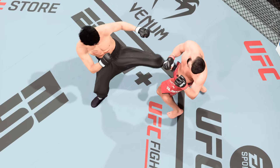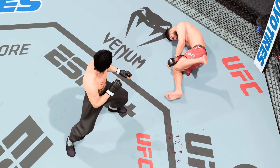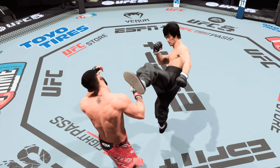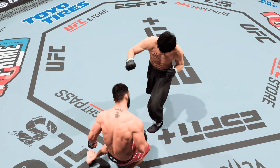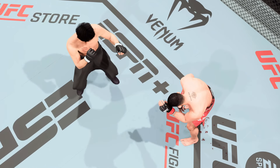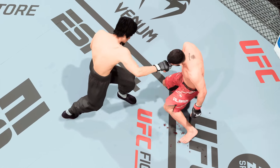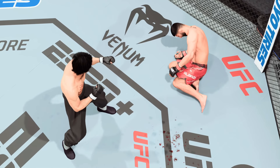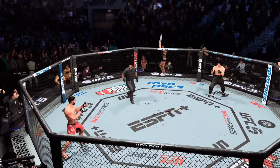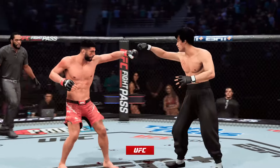Albazi gets hit by that leg kick. He's dealing with some swelling upstairs, and you've got to think his opponent is going to continue to attack that region. He has to — he's starting to see the work being done, starting to see the benefits with the swelling that's occurring. The octagon is not a great place to be when you're looking for a rest. His stamina has been a huge issue — it's abandoned him. He tried, fought as hard as he could for as long as he could. Now it's about survival.